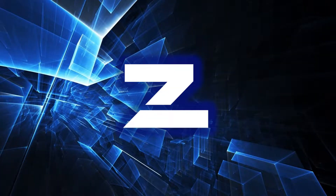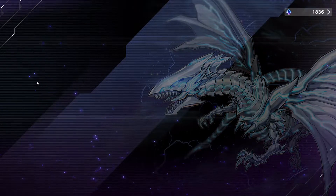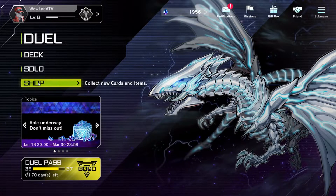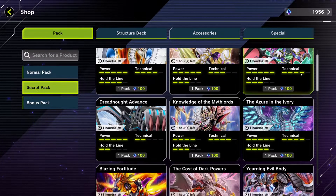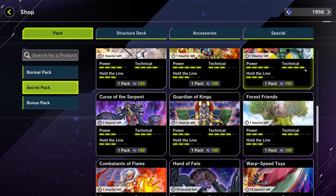Number 2: How Card Packs Work. When you start the game, there will only be three packs in the shop: Stalwart Force, Revival of Legends, and a Master Pack. We'll come back to these. First though, we'll go over how you unlock the other packs. Master Duel has a system called Secret Packs, which are basically booster packs centered around specific themes, usually one or two archetypes.